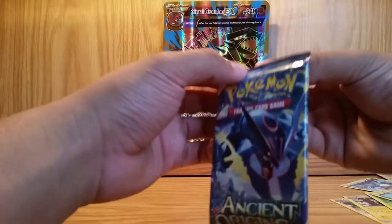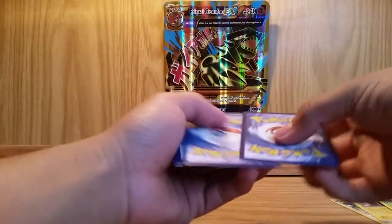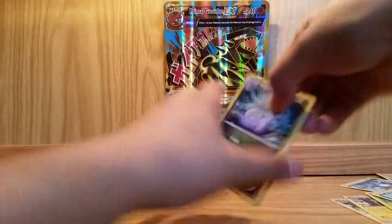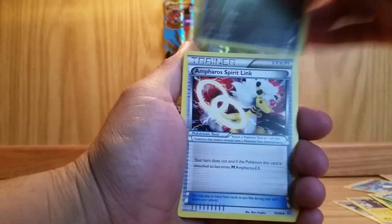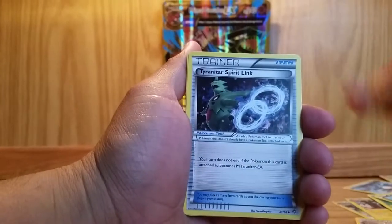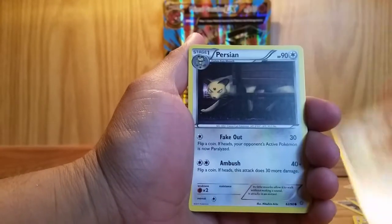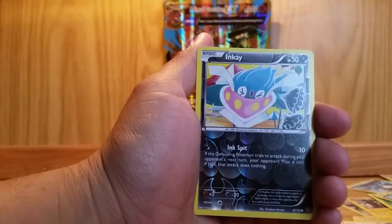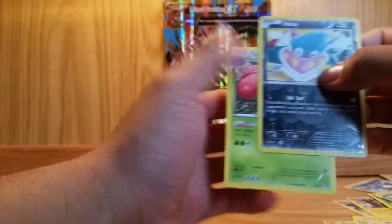Got an Ancient Origins with Rayquaza on the front. Hopefully we can get that Groudon. Here we go. Starts off with a Slugma and Froslass Spirit Link, Tyranitar, Cottonee, Eevee, Persian, Relicanth, Porygon — Reverse Holo of an N — and Vileplume Non-Holo.